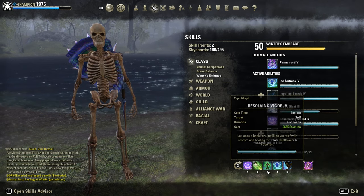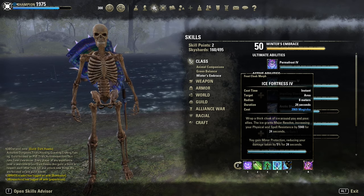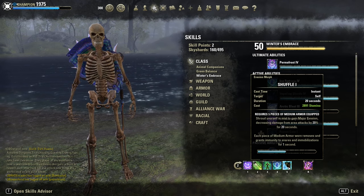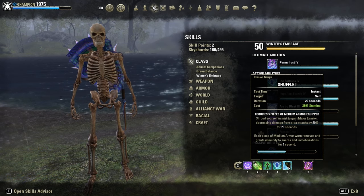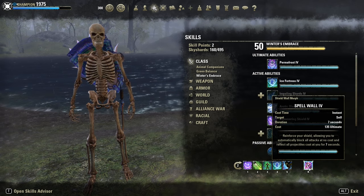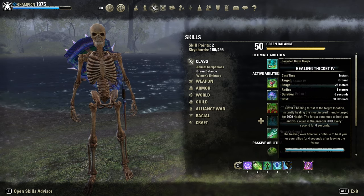Resolving Vigor, our HoT. Ice Fortress, our resistance buff — it also gives minor protection, 5% damage reduction. Then Shuffle for major evasion, so 20% less AoE damage, and it's our snare removal too. Backbar ultimate: Spell Wall as a defensive ultimate — alternatively you could go for Healing Thicket, though not as strong.